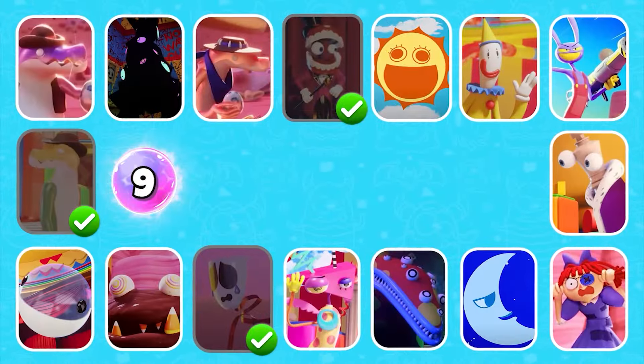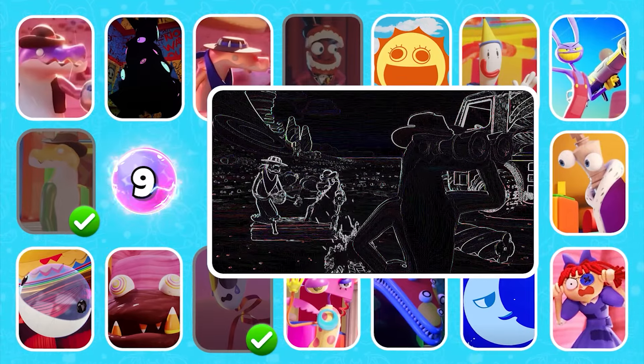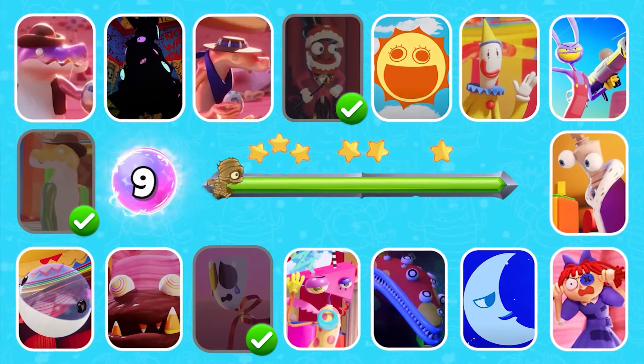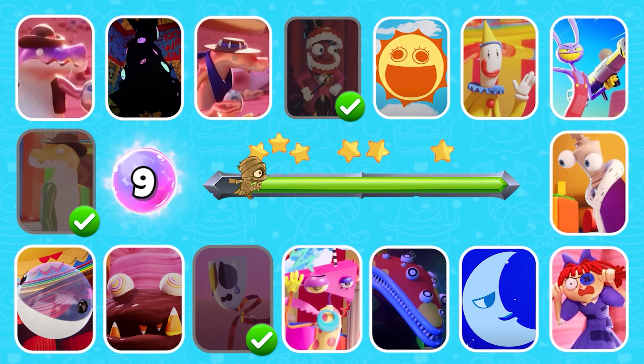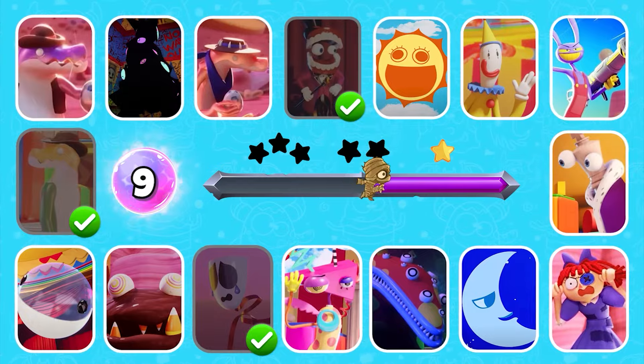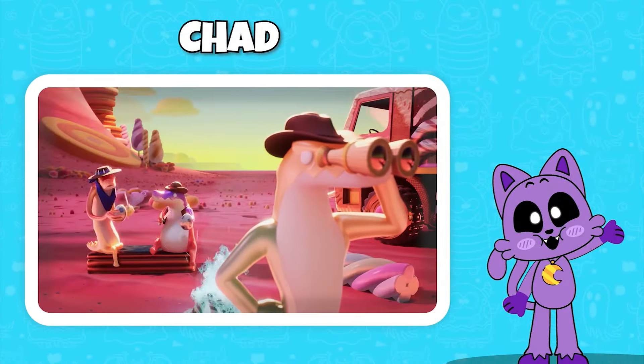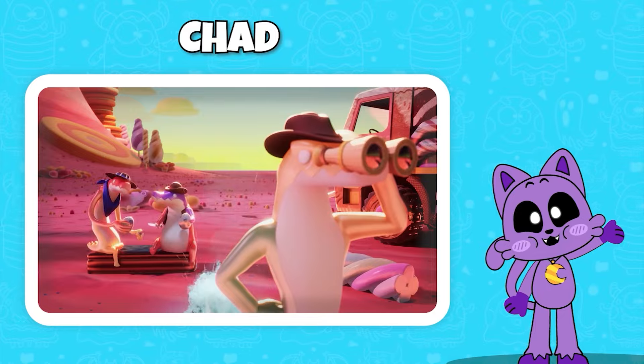Level 9 — try to guess which character this is. Do you think your mom's gonna pull through if we get all this back to the village? Good job, it's Chad.